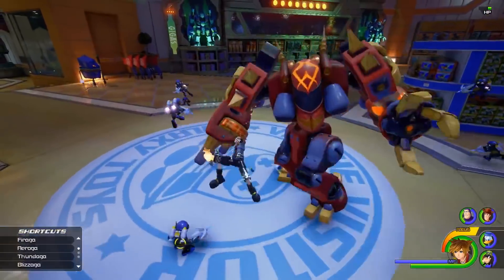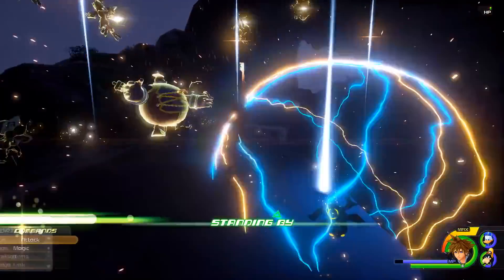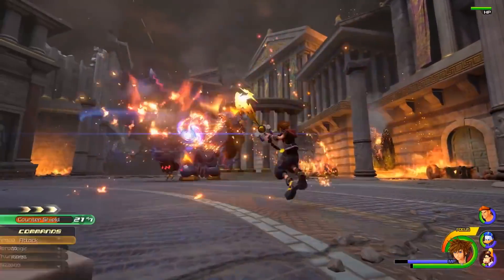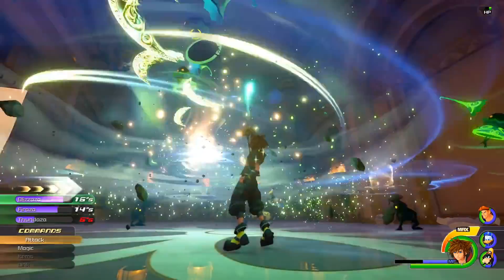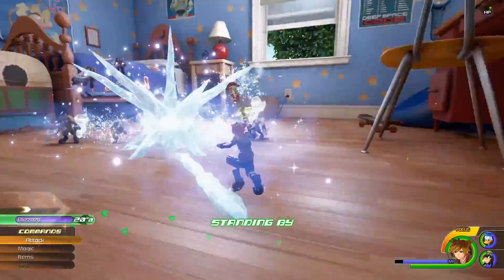Magic is another powerful skill Sora can use. Learn new elemental magic for offensive and defensive purposes, such as Wind Vortexes and Ice Slides.